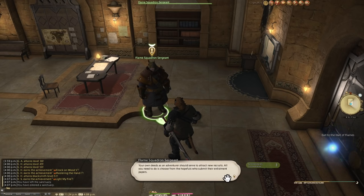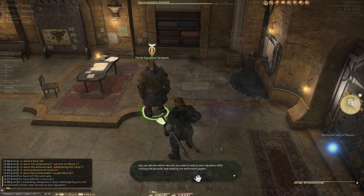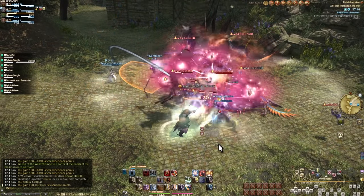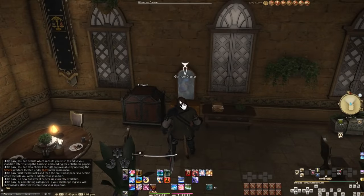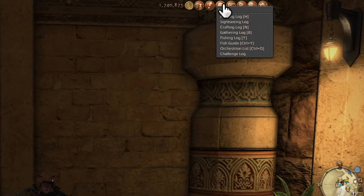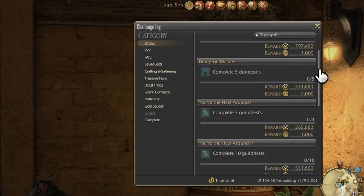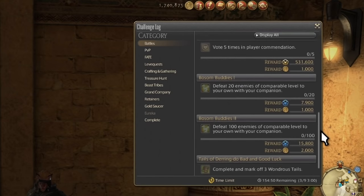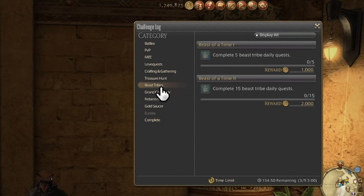By doing challenge logs, new people will request to enlist in our squad. Any time you complete a log, check the Adventurer Squadron selection under timers if you got someone. It does give you an on-screen notification but I usually miss it. Until then, at least you have a convenient armoire and glamour dresser in here. Most of these challenge logs have some tied-in squadron members, except Eureka and completion. Just about everything else can give you squad members, and each squad member has specific types of challenges they prefer.